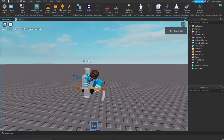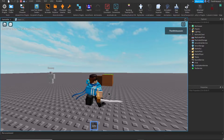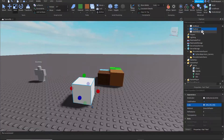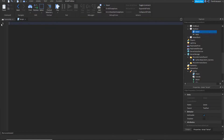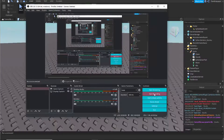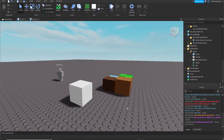I got the animations to work! Now I should just get started on the clearing process. I'm going to make a test part and try to make it so when the scythe touches it, it becomes invisible. I finally got it to work — don't ask me how long it took.